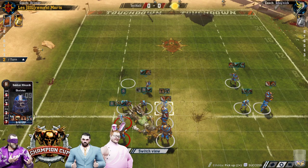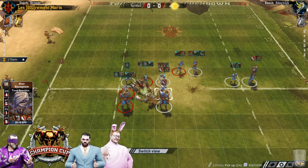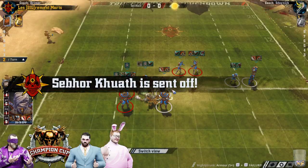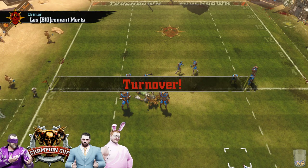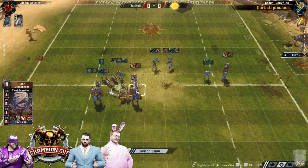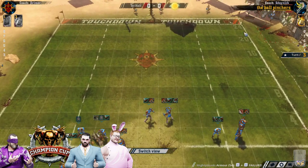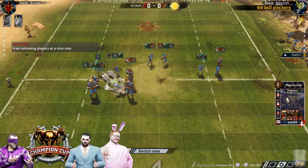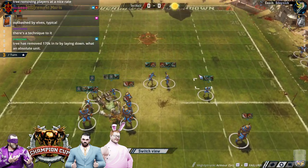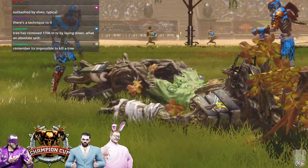There was a foul there - a double two. The user was bribed to not get sent off. So it didn't even break AV. Brutal. I don't think Nick's going to mind this. That's why we hurt the tree. Another one sent off. So now we're already down to 10 Khemri, already creating some gaps for Nick to exploit if and when he chooses to come forward.